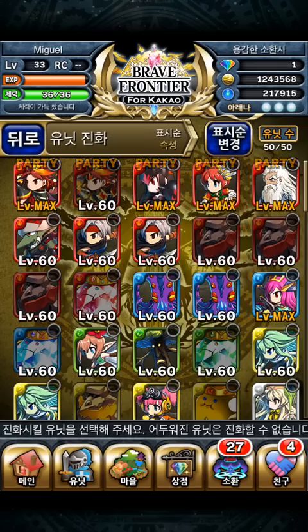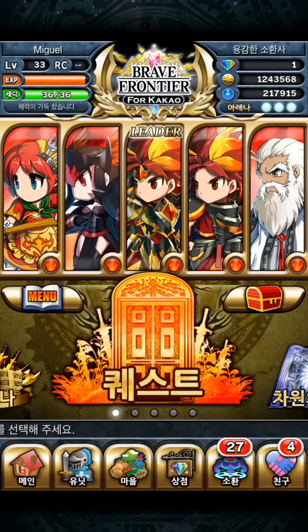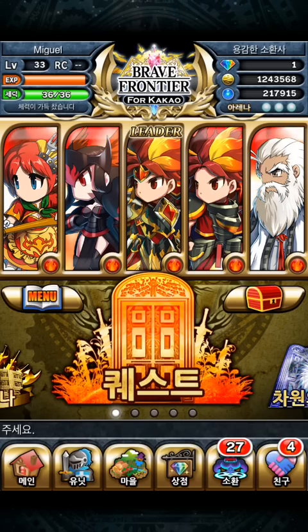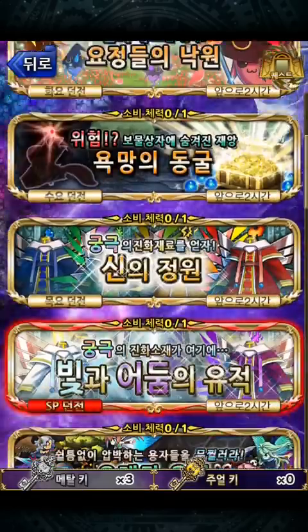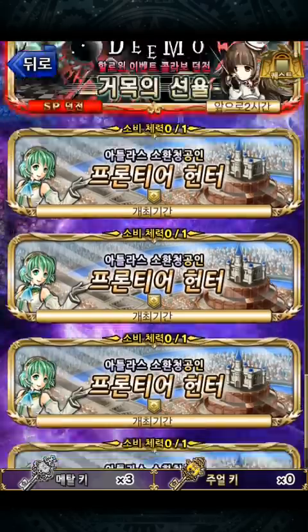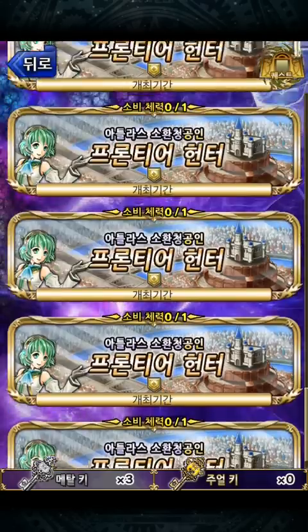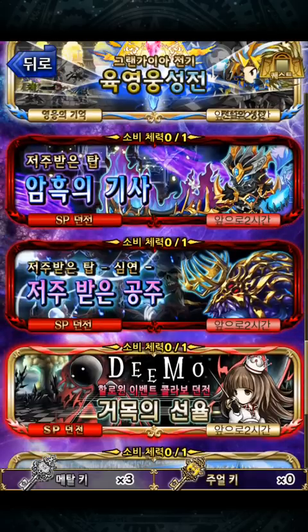The only thing that kind of sucks about this hack is that you cannot do quests. You cannot press that orange story button — sometimes you can get lucky and go in, but usually pressing quests gives you a black screen and the game crashes. So you can basically only grind from vortex. When the hack is on, all the vortexes are open. You don't want to do the Frontier Hunter vortexes though.